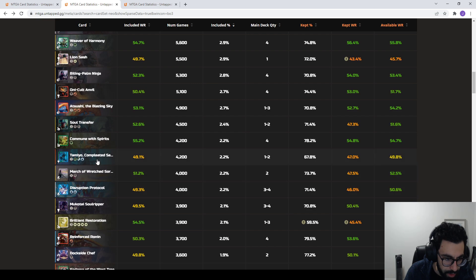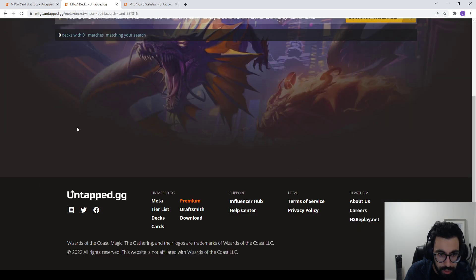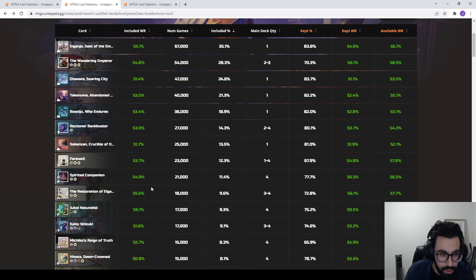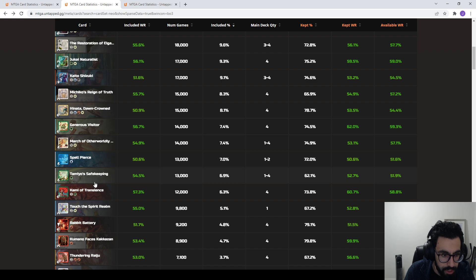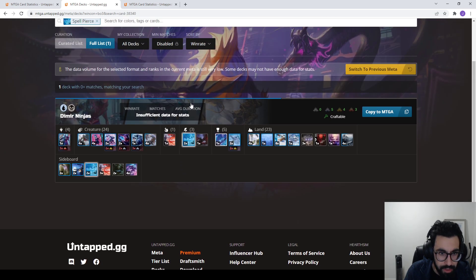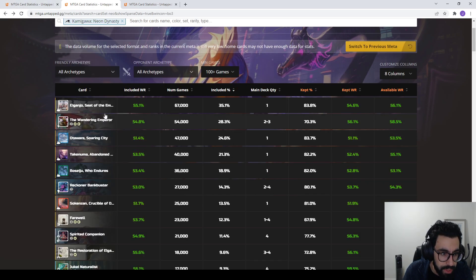Similarly, if you're interested in a card like Brilliant Restoration, there's zero decks with a large enough sample size yet. For Spell Pierce, it shows it's being played in Dimir Ninjas, and it'll also tell you which wildcards you're missing. Overall it's a cool way to navigate. Lands seem to be a safe bet right now.